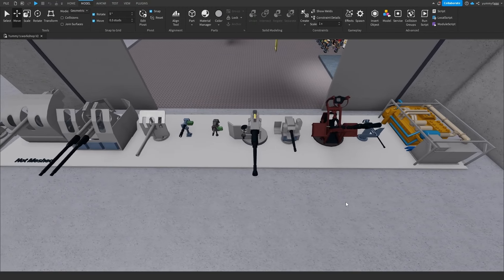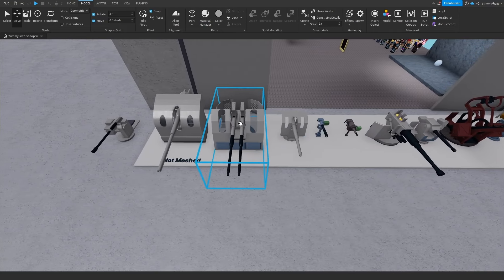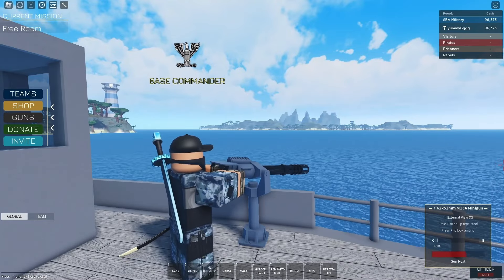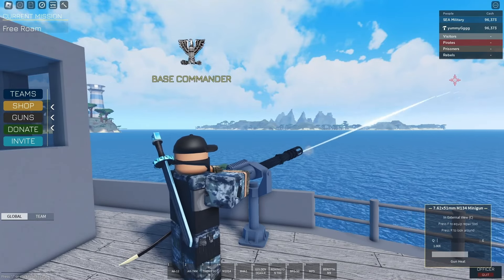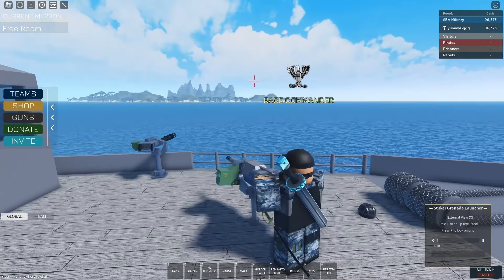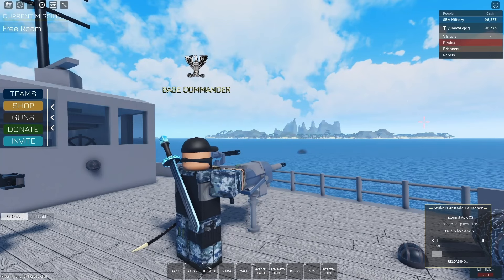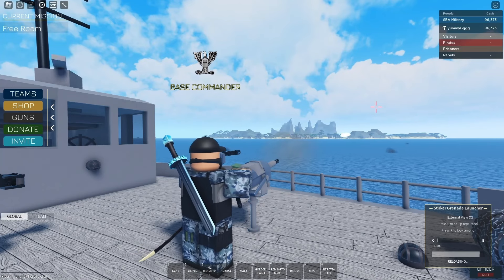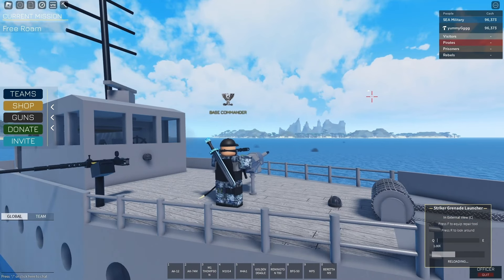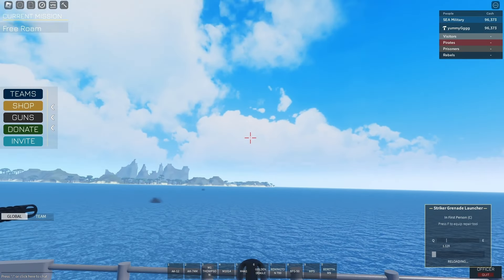Almost all turret models have been revamped with this update, along with five additional new turret models added to the arsenal. Starting with the smallest is the M134 Minigun. This turret puts the heat on infantry with a fast fire rate and is great for suppressing fire. Moving up a class is the 37mm Striker Grenade Launcher. This weapon is extremely short-range compared to other turrets, but packs a punch against groups of enemies. With high bullet drop, you'll need to arc your shots to hit your targets — this weapon is definitely skill-based.